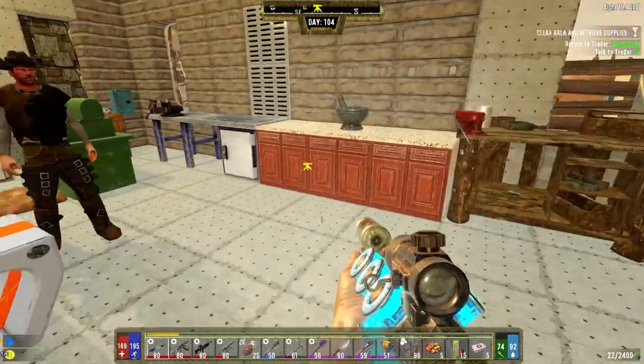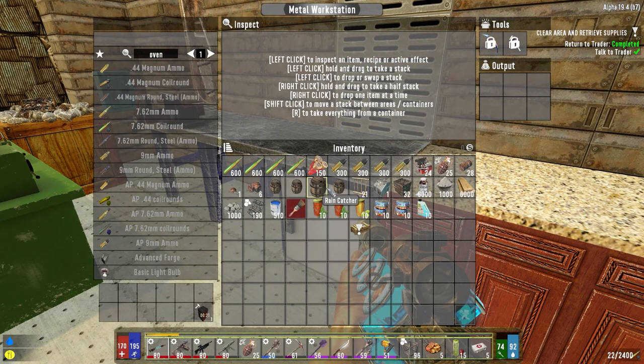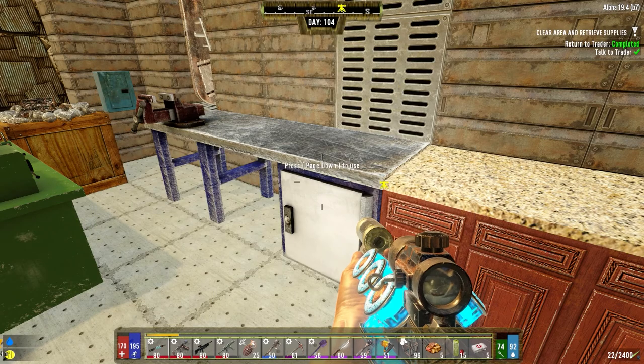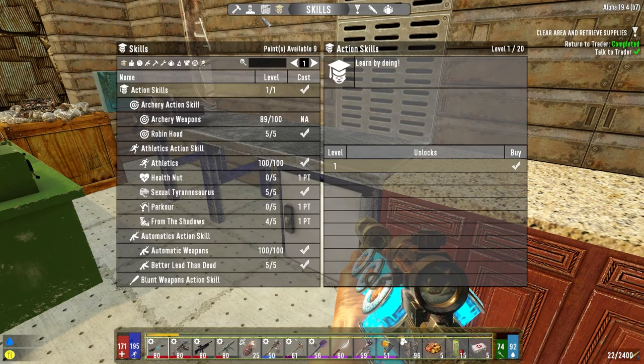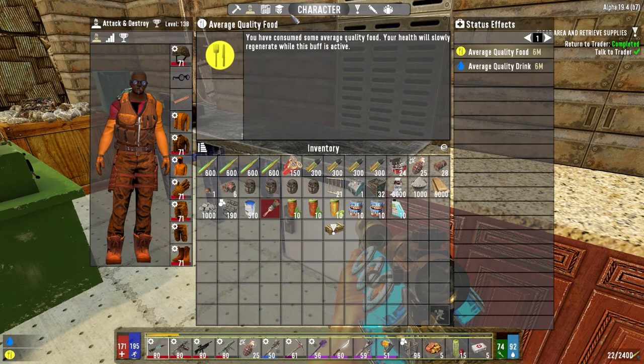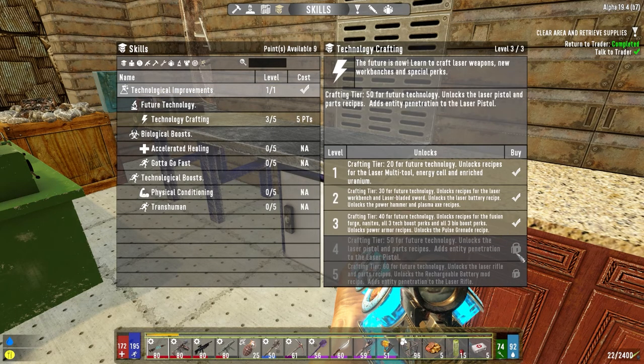I guess I should probably work on the floor above, but I've been so busy trying to work towards getting that laser weapon. We're at level 138, not too bad. So if we look down, how many points do we need for the next level of technology crafting? It was three here so my guess is it's probably going to be three or five.